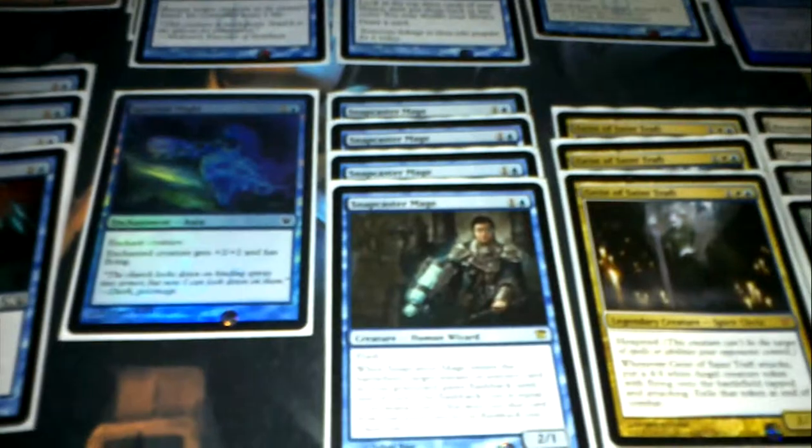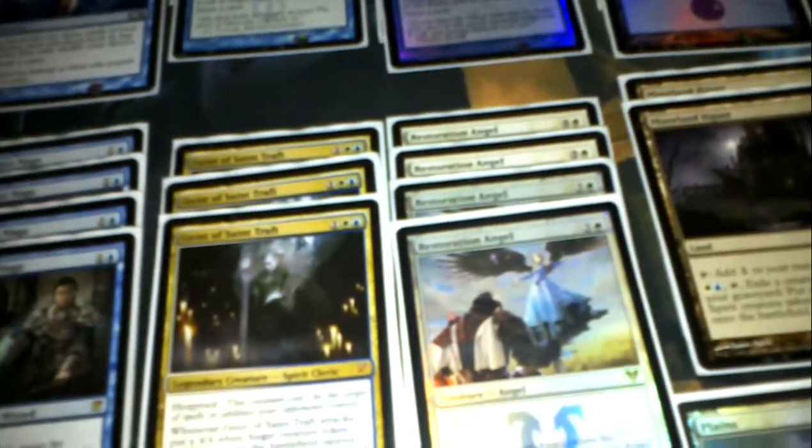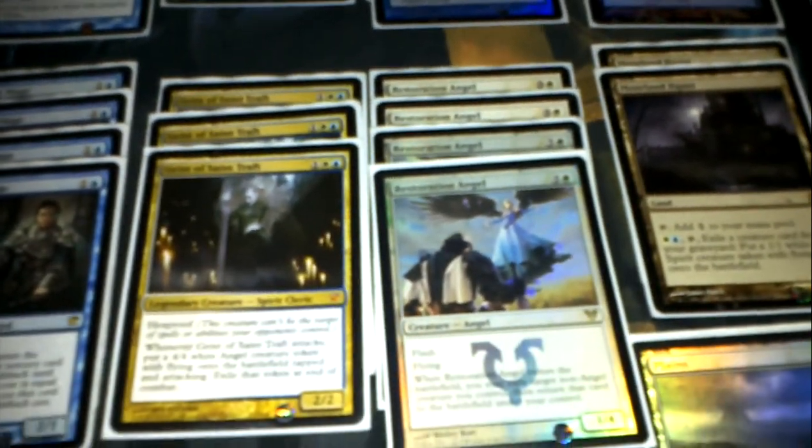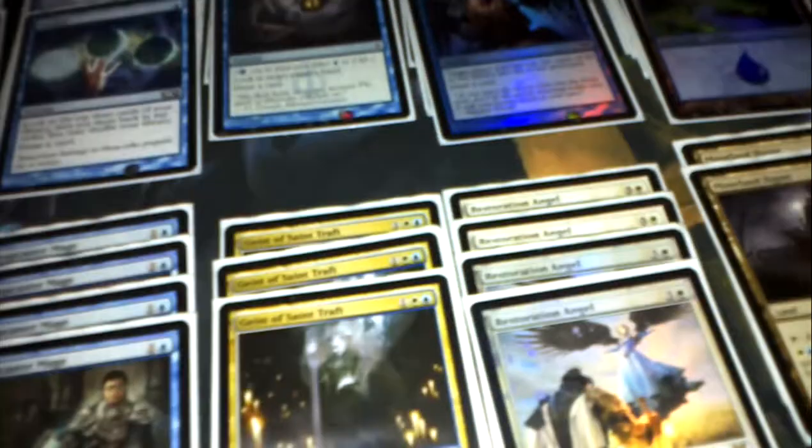And four Snapcaster Mages, so you can replay all of your instants and sorceries in your graveyard. Three Geists of St. Traft — I don't play four simply because I don't have four; otherwise, I would be playing four. And four Restoration Angels. Those allow you to flicker your Geist, flicker your Snapcaster Mage, and play another instant when it comes back. Basically, they add a level of control on top of the control that you already have.